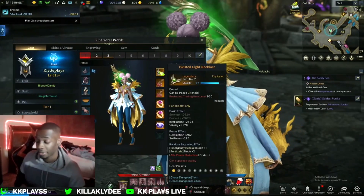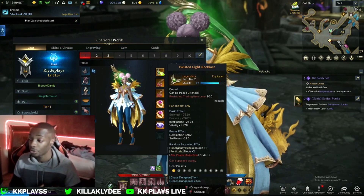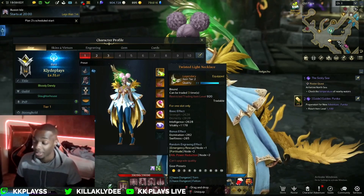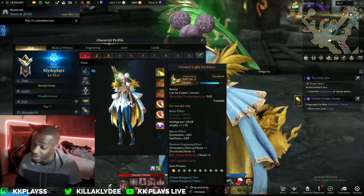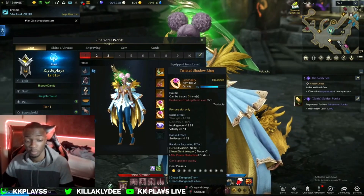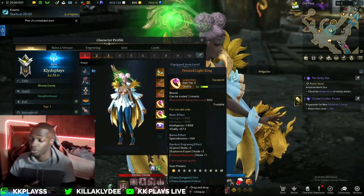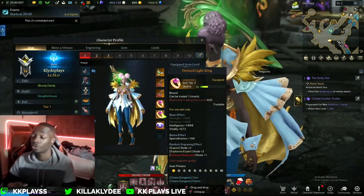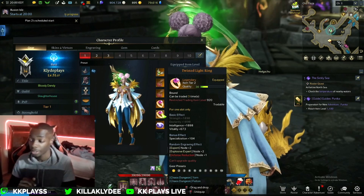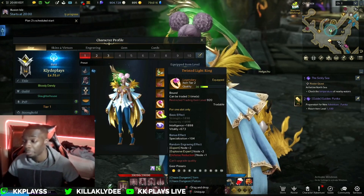There are multiple ways to play Bard support. Going straight Swiftness lets you get your moves off faster — buffs go out more efficiently, more heals, more shields for your team, but you risk higher mana usage. Specialization, on the other hand, increases your heal amounts and shields significantly, though your moves won't come back as quickly. But you'll be outputting a lot more heals.